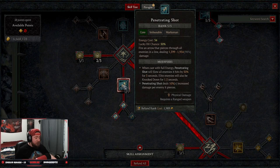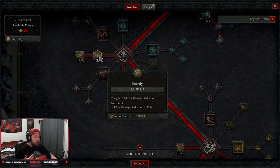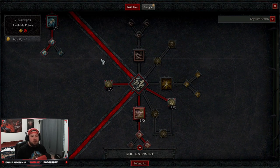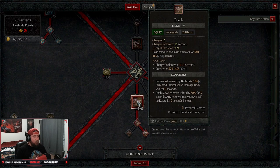Five points into Penetrating Shot into Advanced Penetrating Shot, which is going to deal a lot of damage, slow everybody down, and knock enemies down including elites — which is very important. Two points into Sturdy for damage reduction, and three points into Siphoning Strikes for more healing, because rogues are very squishy with very little sustain.